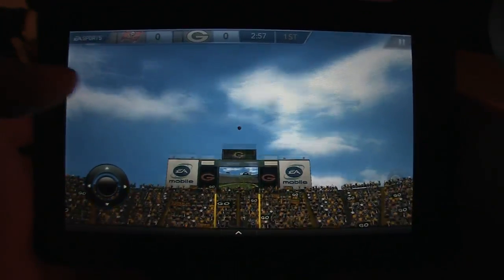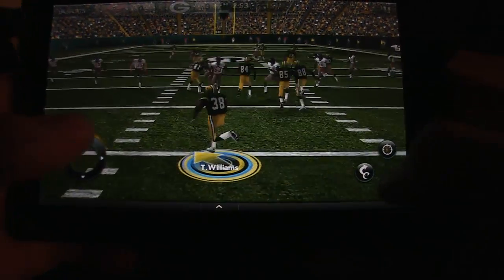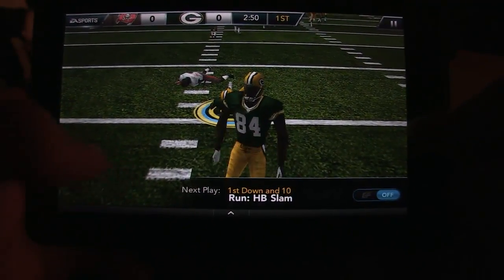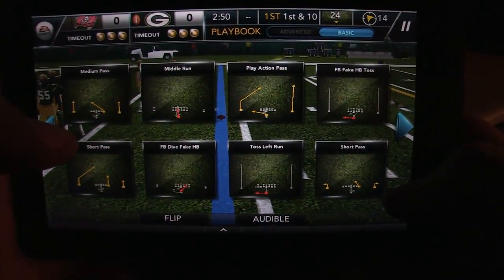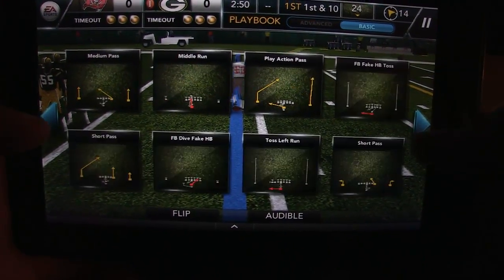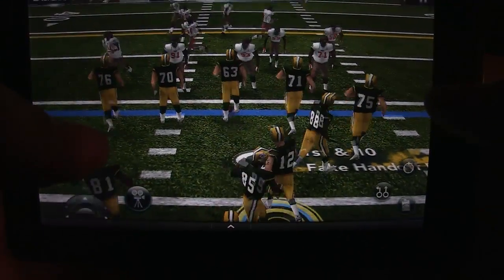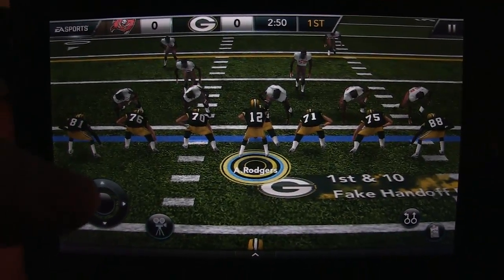I'm receiving — here we go. We're steering with the left thumbstick. Speed and spin are here too. So essentially you're steering your player with the left thumbstick. On the right there's run, jukes, and spin. There's also a time slow feature.